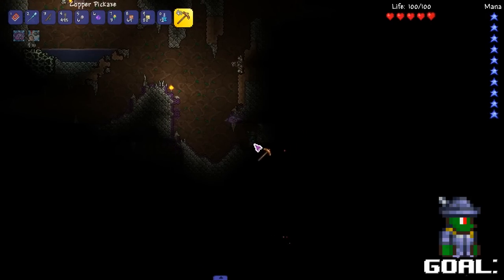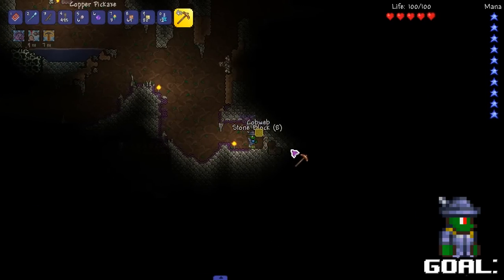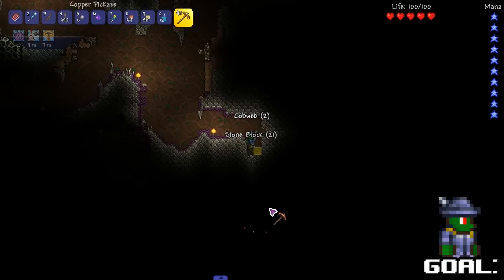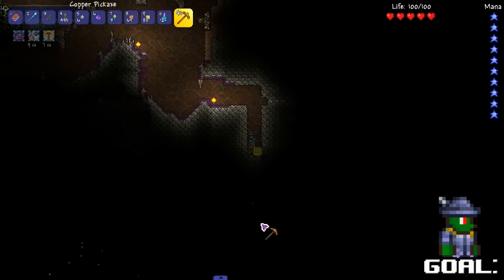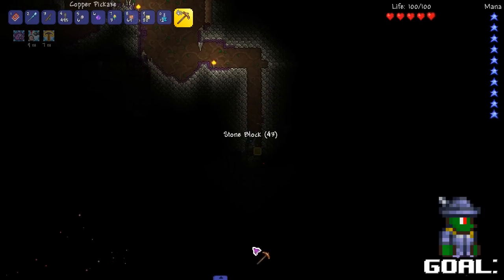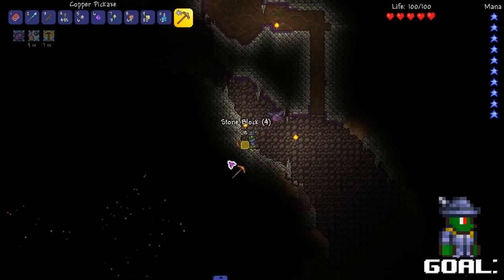There's cobwebs down to the right. Let's check it out. I gotta use a mining potion — like two cobweb, that's useful. What's wrong with the water in the top left? Look at it — that water is alive. That shit's moving, that's scary. Oh, there's a bunch of cobweb way down there to the left. I hope that's cobweb.